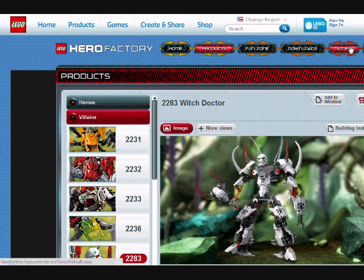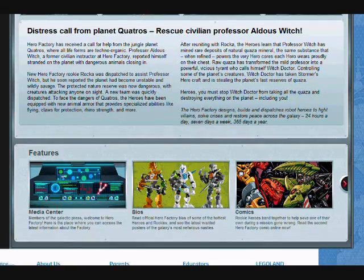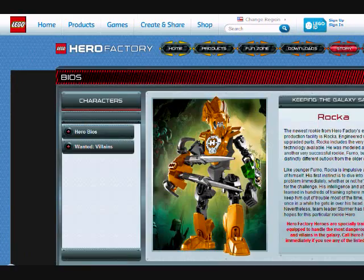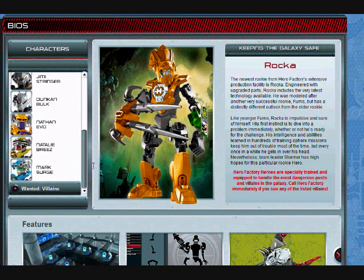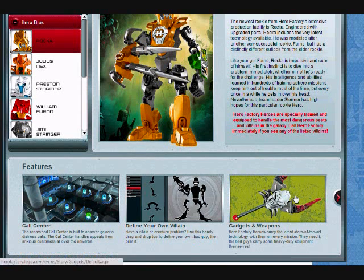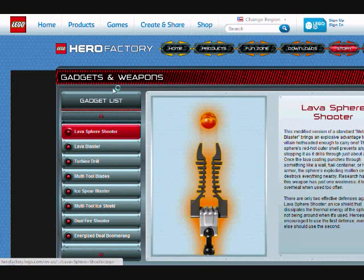Fun zone — there's nothing in there. There's a story download, so yeah, you guys were wondering where I got those pictures of the 3.0 movie — this is where I got them. There are bios here of all the heroes. If you want to check them out, you're allowed to. You'll get more story on the heroes, gadgets, and weapons.